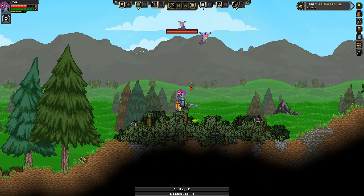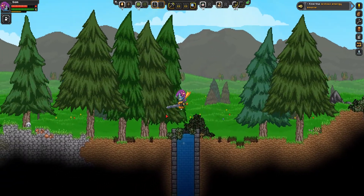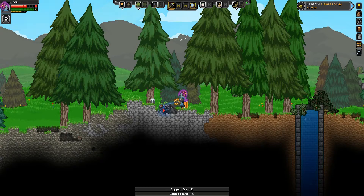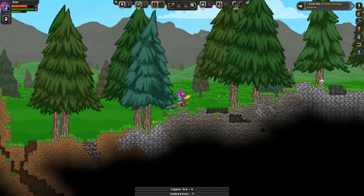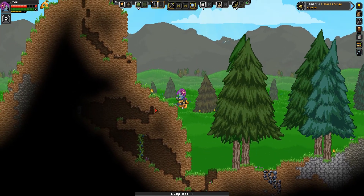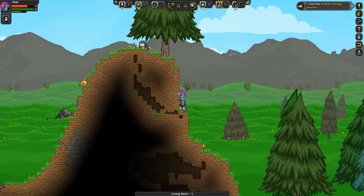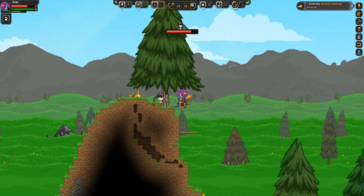Oh a little frog! That's a pretty bird — hello. He doesn't even want to attack me, that's even better. One thing I do like about this game is you can swim, unlike Terraria — so that's always nice. If I went down there I would be able to swim back up, I wouldn't be stuck forever.